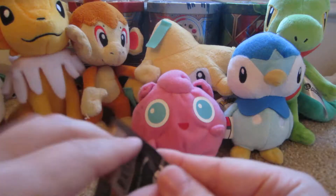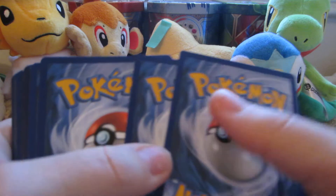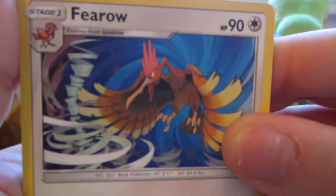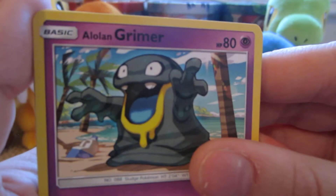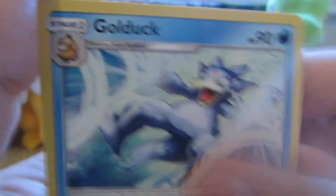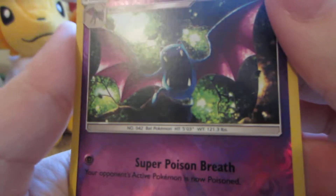Next pack — Sableye on the cover. For the rest of them I'm going to hide the code card behind the camera. Here's a Pheromosa, Grubbin, Sphero, Alolan Grimer, Rowlet, Fighting Energy, Dragonair, Ilima, Hypno. Golduck is our rare and Golbat is our reverse.